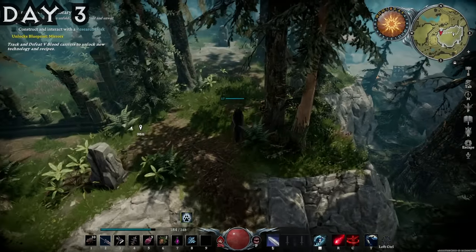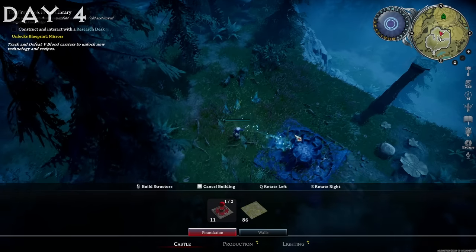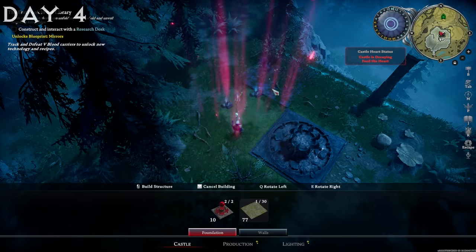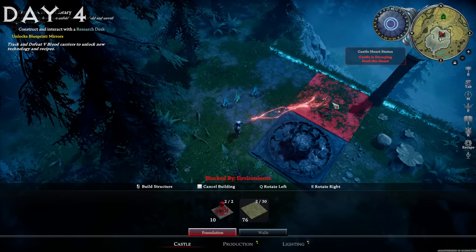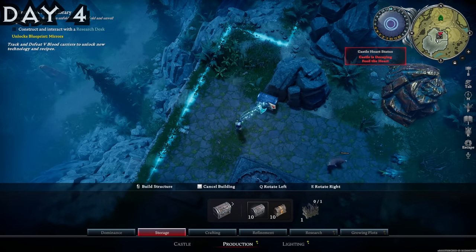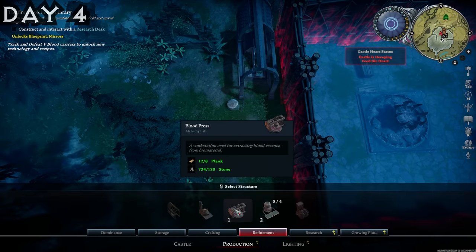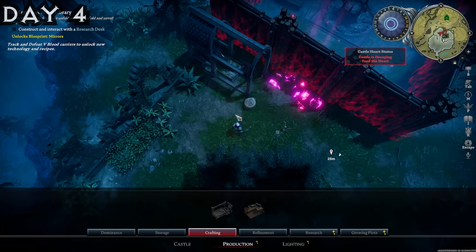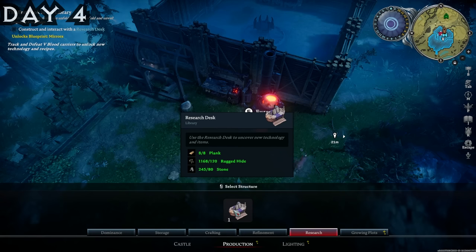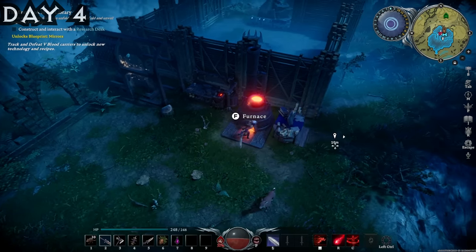I spent the next morning trying to figure out a different base spot, as I was really not happy with my location. After wandering around for a bit, I found a new location, set up a new castle heart and a couple of floors around it, and got to work putting up extra structures — some storage chests, walls, refinery stations including a sawmill, smithy, and forge, as well as a research desk that would allow us to unlock extra research.